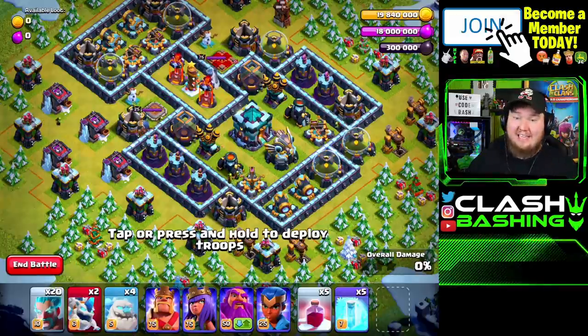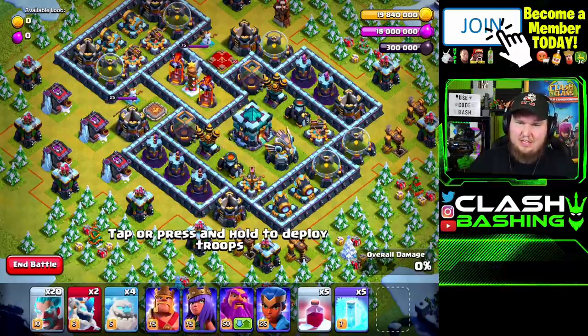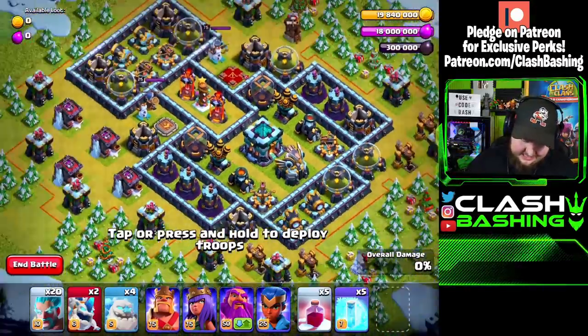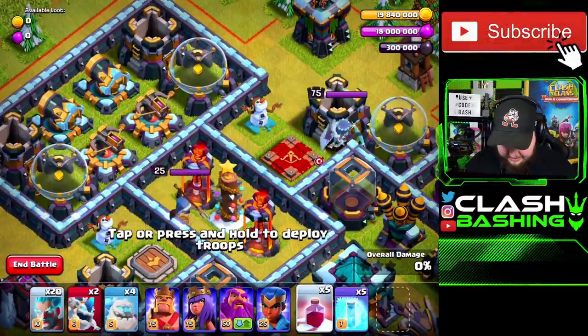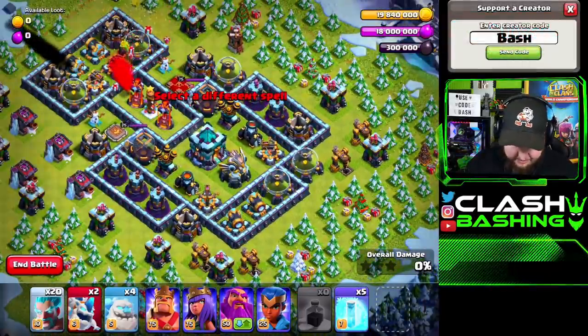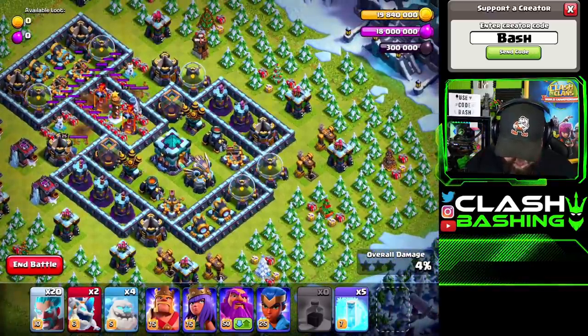Let's hop in — let me show you how I three-starred the epic winner challenge. If we take a look at this base, it's a little bit interesting. I think I got a little bit lucky. What I did was throw the five Santa spells onto those single-target infernos — it didn't seem like we get a lot of damage in there, but we're gonna try to replicate it. Let's go one, two, three, four, five, right in there. Make sure your warden is on ground — sometimes at lower town halls he might not be. We get a little bit of damage through there.